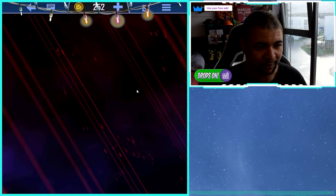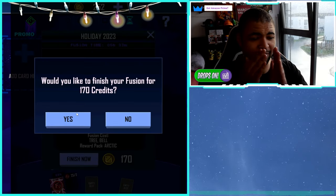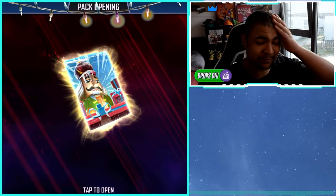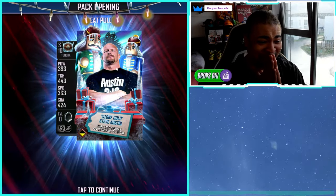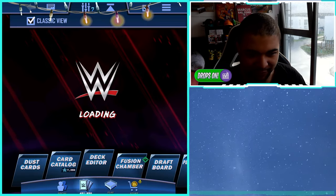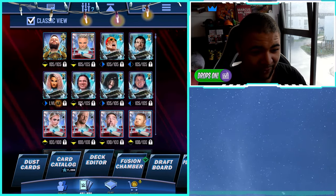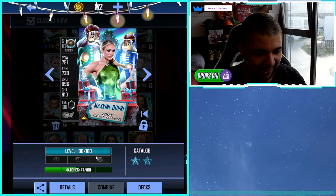Since we got credits from the battle pass, we're going to buy out this fusion and hope we get another Tundra. I got a Tundra earlier that gave me Maxine Dupri for a pro — can we get another one back to back? Yes! Steve Austin pro, let's go! He's got Over On as well, which is my favorite technique, so that's another one to play level. I should also have Maxine Dupri twice — the second one is here with a couple of matches left.